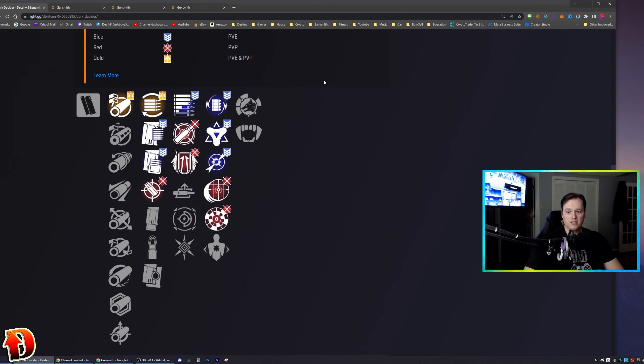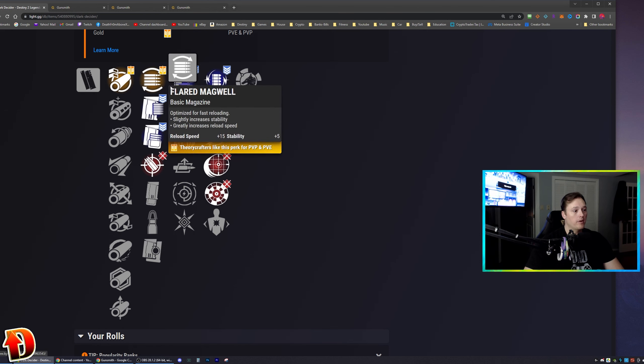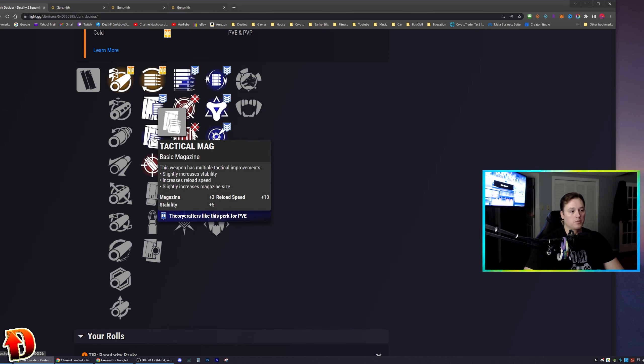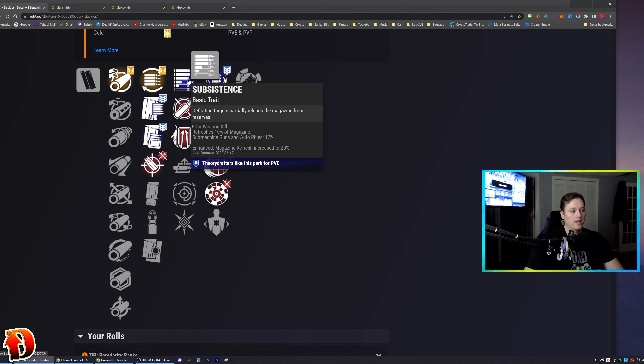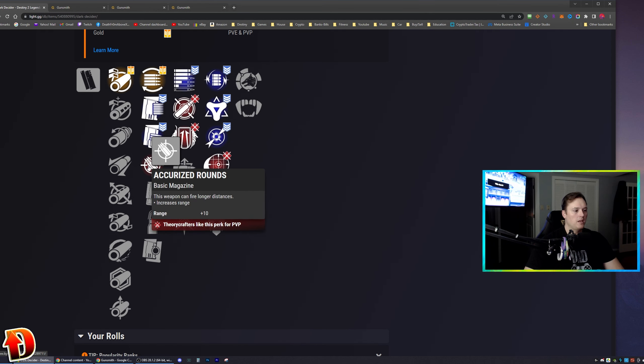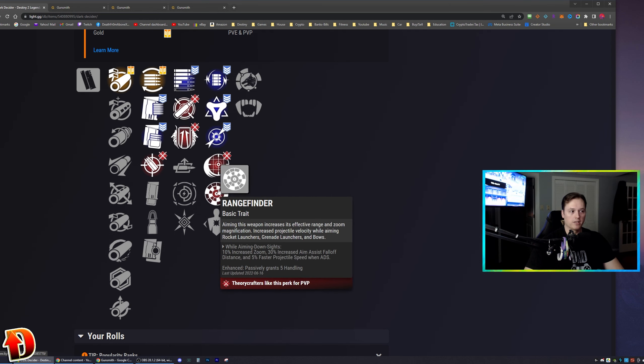This is what the community is looking at for perks on the gun — it's not live as of this recording so I can't tell you what everyone is actually choosing. But Arrowhead Break and Flared Magwell seem to be the choice for everything. The blue items are PvE: Pendant Mag, Tacky Mag, Subsistence, Volt Shot, Golden Tricorn, Dragonfly. For PvP, people want Accurized Rounds, Iron Grip, Dynamic Sway Reduction, Iron Reach, and Rangefinder.